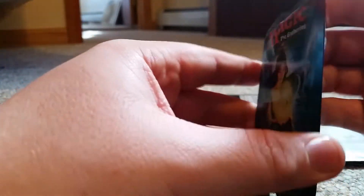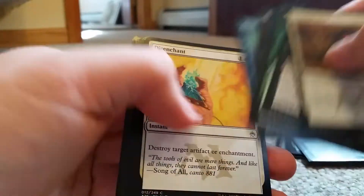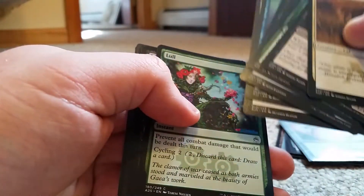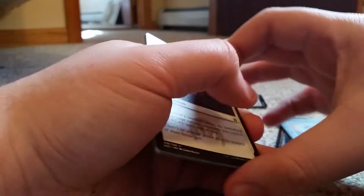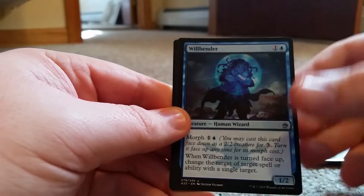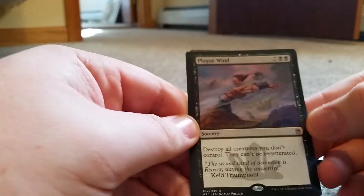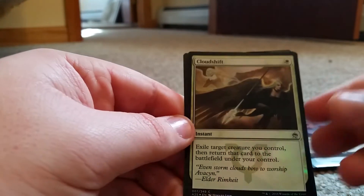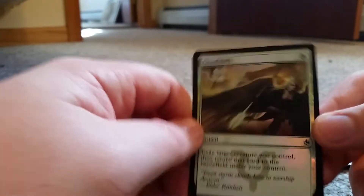I don't know how much a foil Vindicate is worth but that's still pretty sweet. I don't know why Ghost Ship is in the set — God, I love the symbols in the text box. We have Valor in Akros, Promise the Boon, Ray Will Bender, and Plague Wind — destroy all creatures you don't control, they can't be regenerated. And we have a foil Cloudshift — exile target creature you control and return that card to the battlefield under your control. That foil looks sweet.